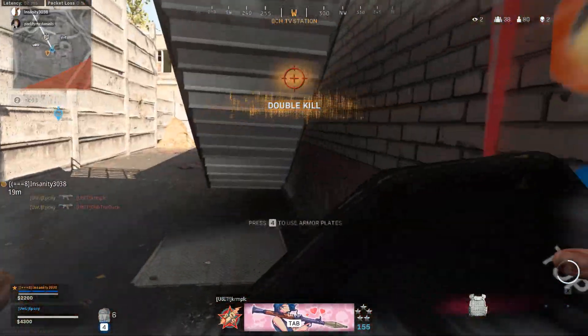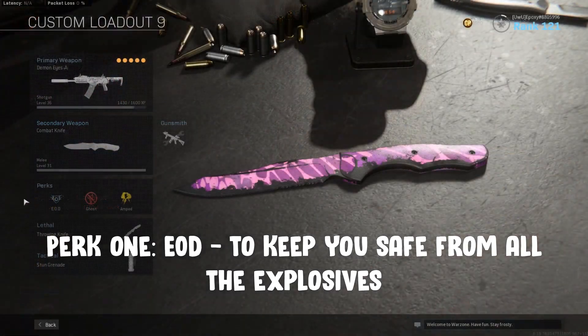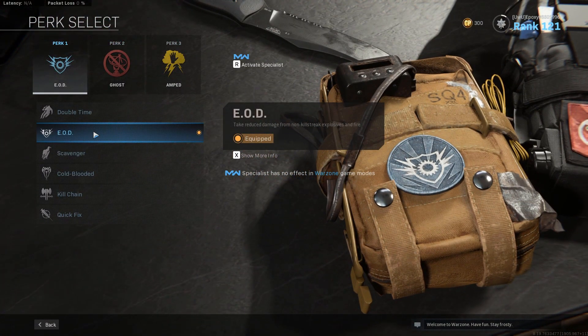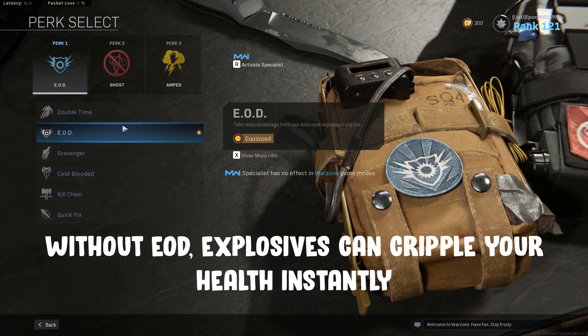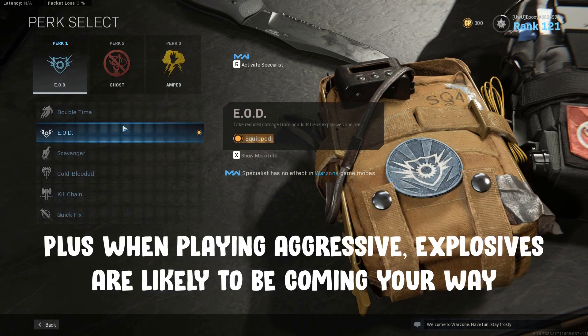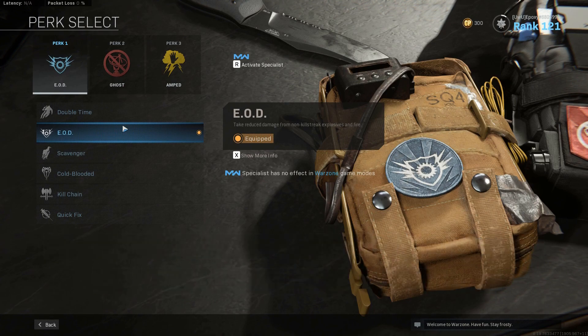Seeing as we're running C4, I think it's fitting that perk 1 is going to be EOD. It keeps you safe from explosives, which when you're doing a lot of close quarters fighting can be a major issue. A C4 coming your way can easily be the end of your game without this, so I think it's essential. Plus, you're at a greater risk of coming across claymores and proximity mines, as you're going to be charging into buildings far more often.